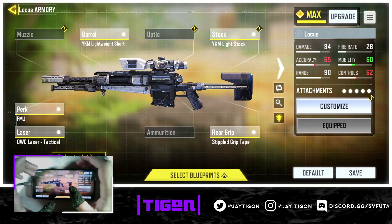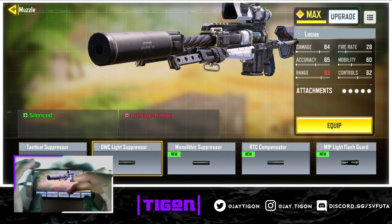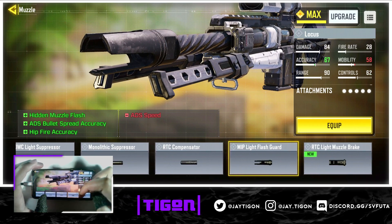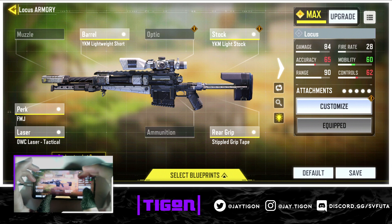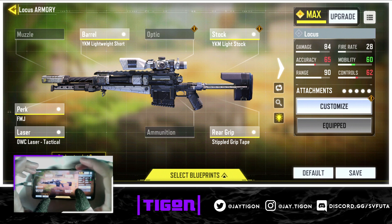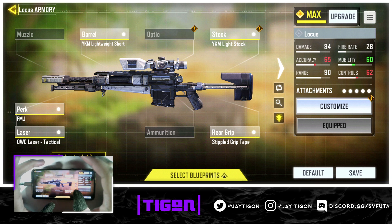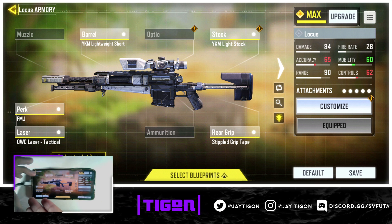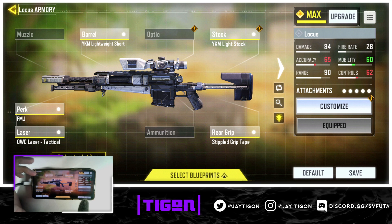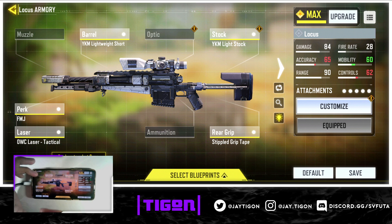First, the muzzle — you don't want to put a muzzle on it. Nine times out of ten it's just going to mess up your damage and your ADS speed. Yes, it helps with recoil, but just get better at recoil. The only thing the muzzle does is silence your gun, which you don't really need on a sniper anyway — it's not worth the negative effects.